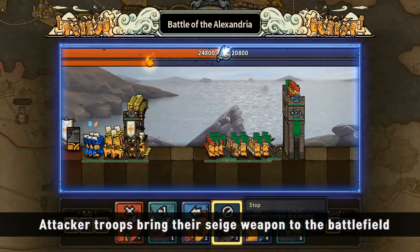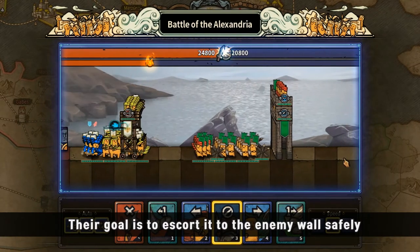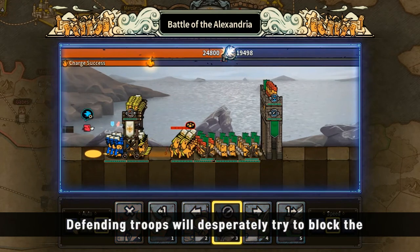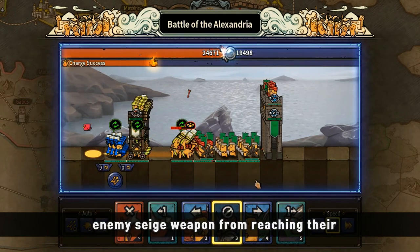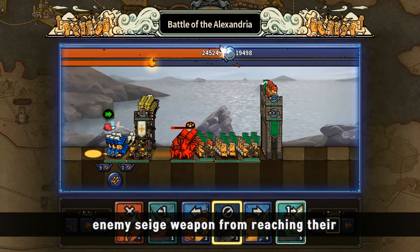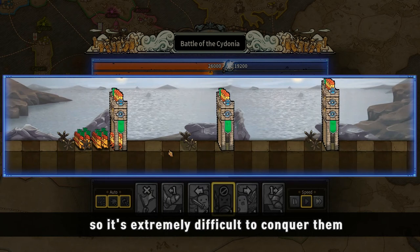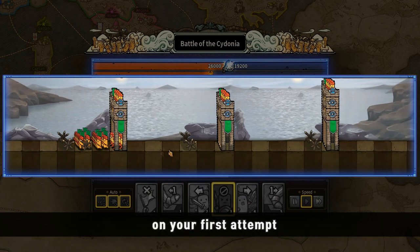Attacker troops bring their siege weapon to the battlefield. Their goal is to escort it to the enemy wall safely. Defending troops will desperately try to block the enemy siege weapon from reaching their wall by setting up fences. Large cities usually have many walls, so it's extremely difficult to conquer them on your first attempt.